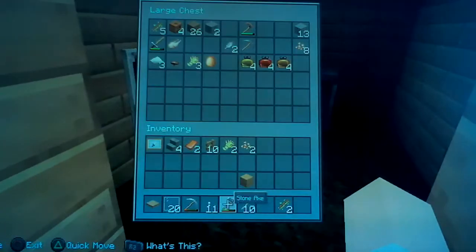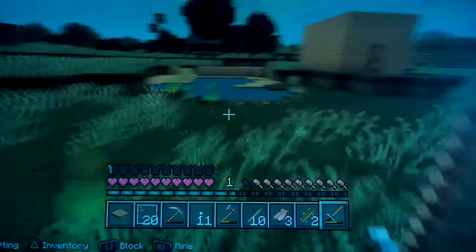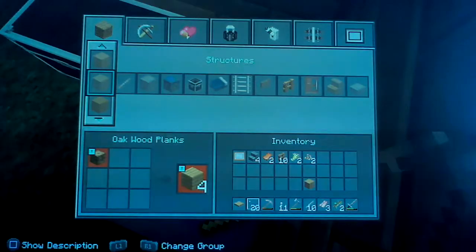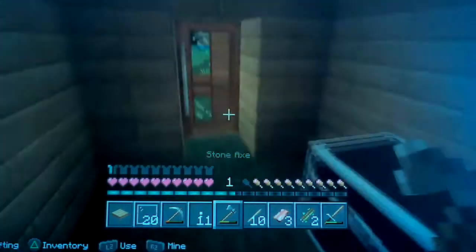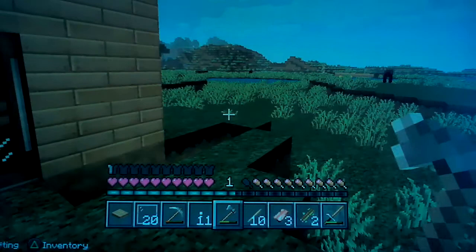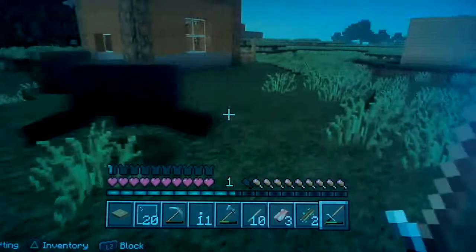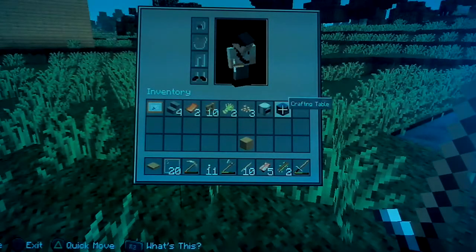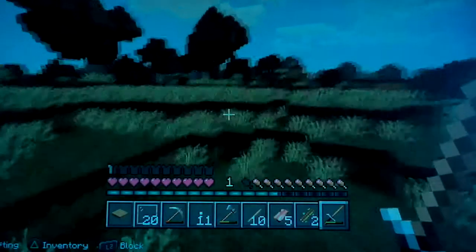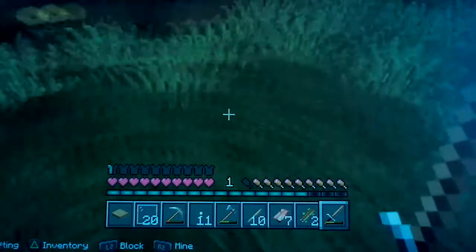I might just make this my chest room. I did kill the cow — oh there's another one. Come here — finally, that took forever. I thought I had some more leather, because to make item frames you need leather. Then I could make another one of those torch-frame decorations — they're actually kind of cool. You give me leather? No.